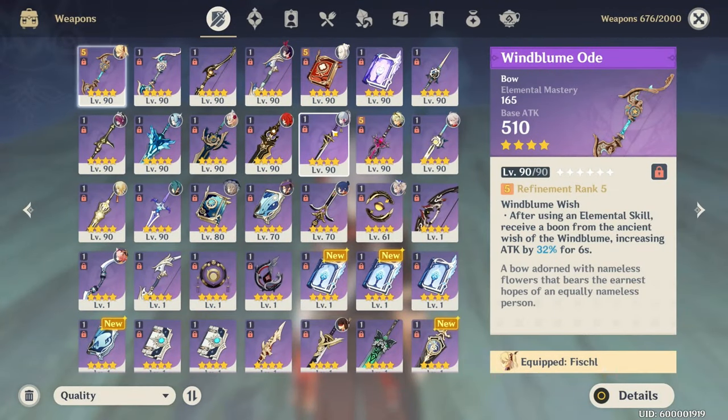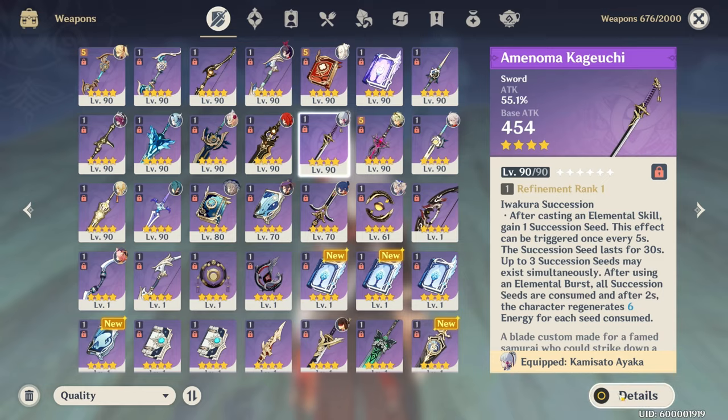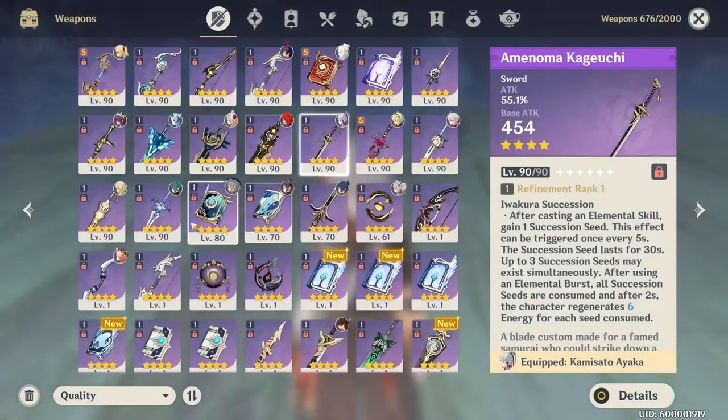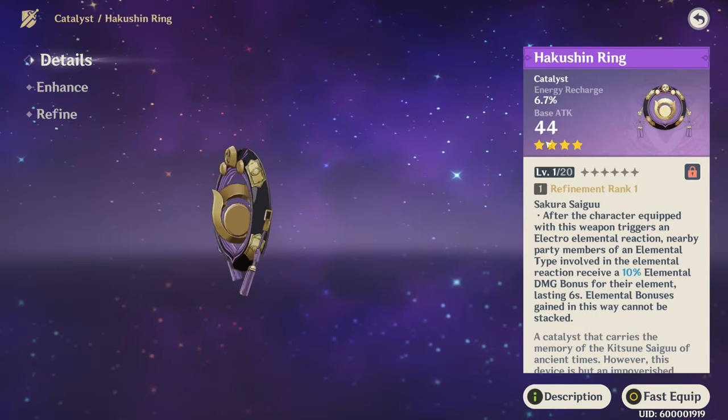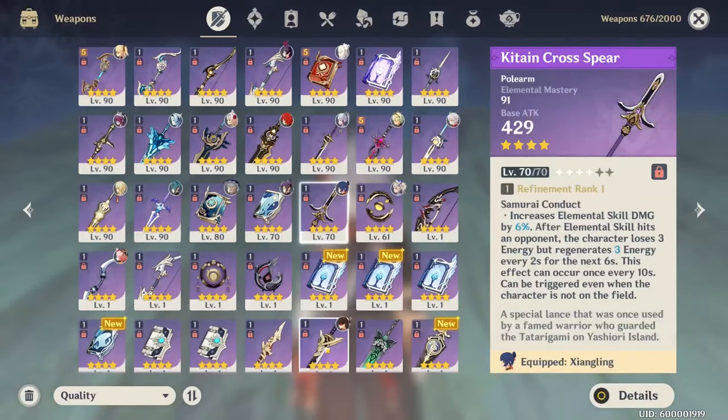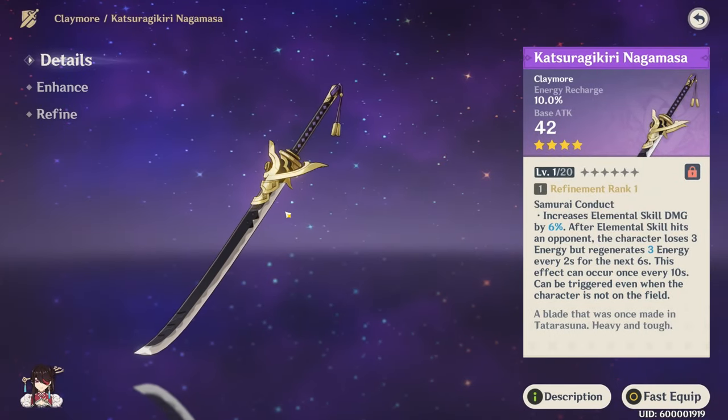Quick disclaimer: this might contain some spoilers on how to solve puzzles and whatnot, so if that's not what you're interested in, that's your warning. But we're going to be talking about how to obtain the new 4-star one-handed sword, the new 4-star craftable catalyst, the new 4-star spear, and the new 4-star greatsword.